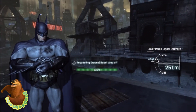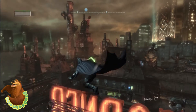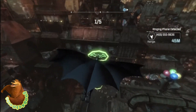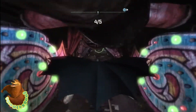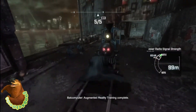This is advanced AR training number one, which can be a little difficult. As Batman, glide through the first Batman logo, then dive bomb all the way down to the third one. Go through it, let go of the dive bomb button for just a second or two, then dive bomb again all the way to the entrance of the mouth, pull up, and you should make it through with ease.